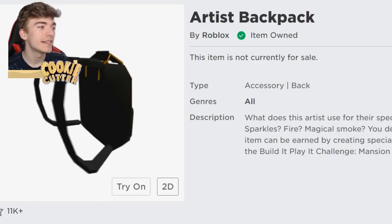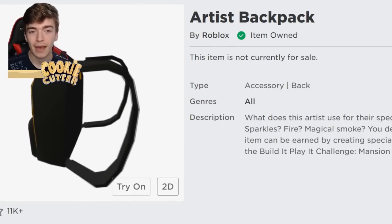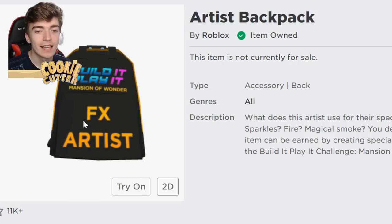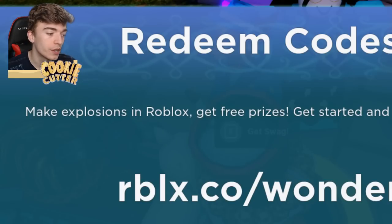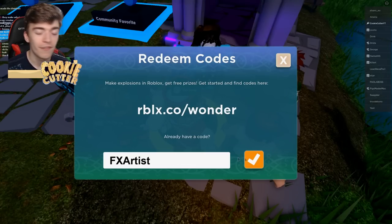The next item is kind of basic but some of you might like it. This is the Artist Backpack — it goes on your back and it says FX Artist. So if you're an aspiring artist or FX artist, this one's probably pretty good for you. Go back into the game and type out the code FXARTIST.